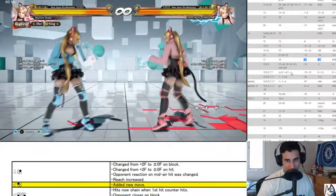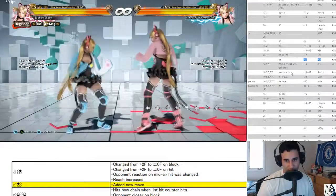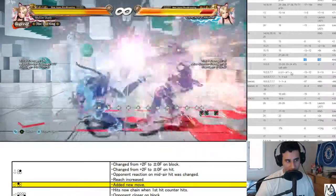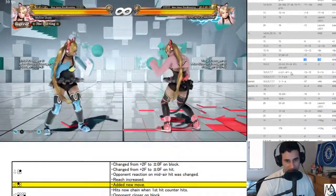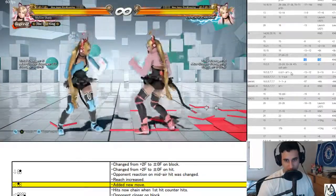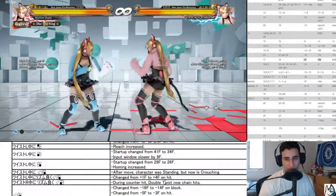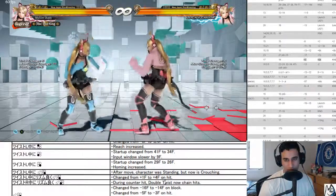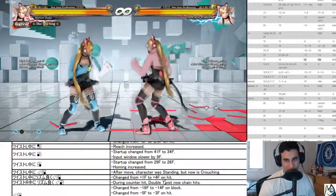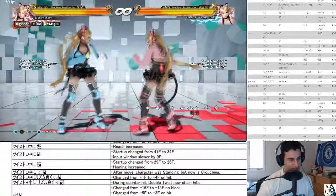Just overall changes that she needed. Back turn one reach increased. Back turn three — input window slowed by nine frames. Back turn four homing increased. Back turn down four and back turn down back four — homing increased as well. After move the character was standing, now is crouching.